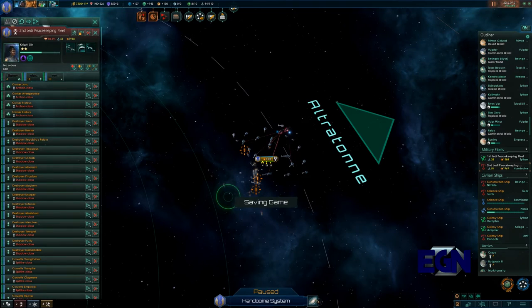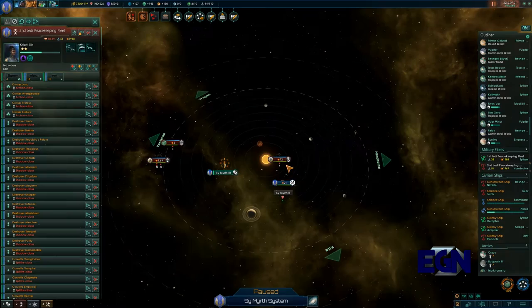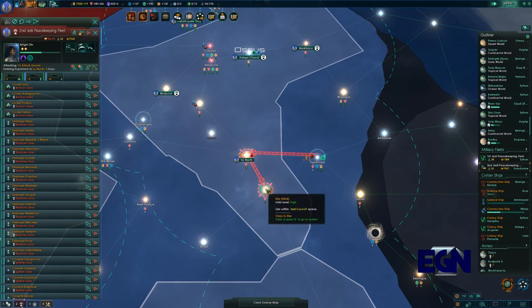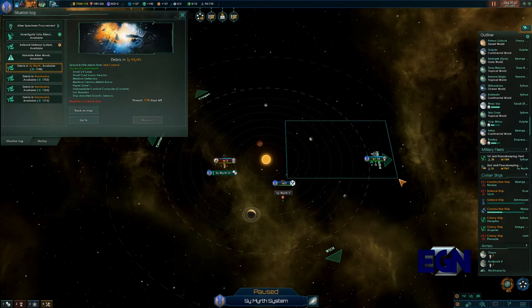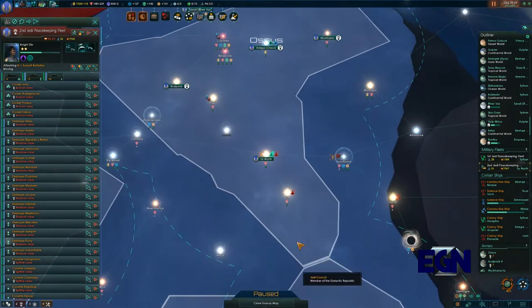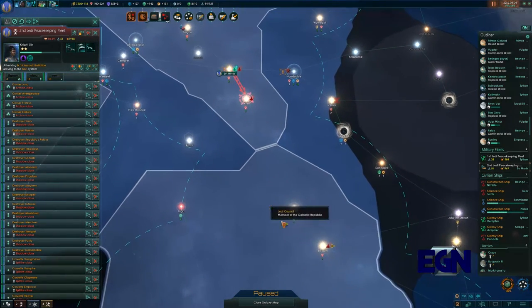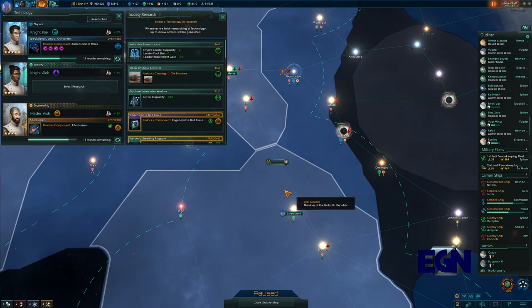They've been forced back - please offer peace at some point soon. Keep chasing that fleet because we want to stop them from attacking us anymore. They seem determined though. We're beating them back which is the important thing. We're not going to be able to catch them - this is definitely a problem.